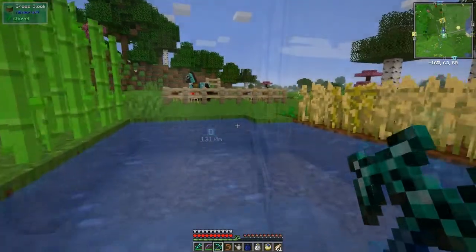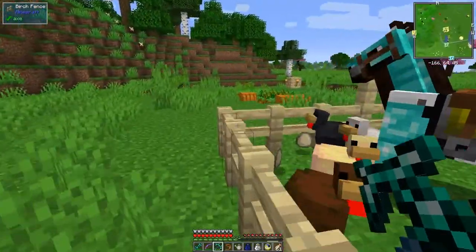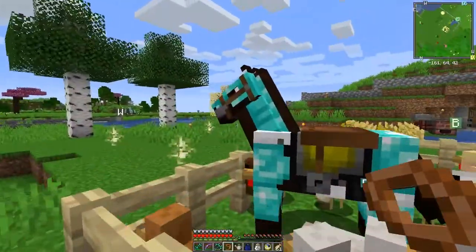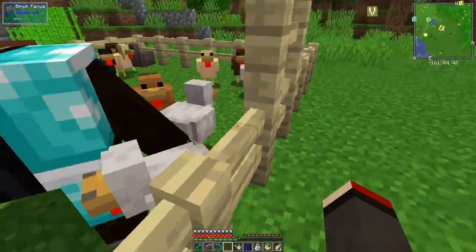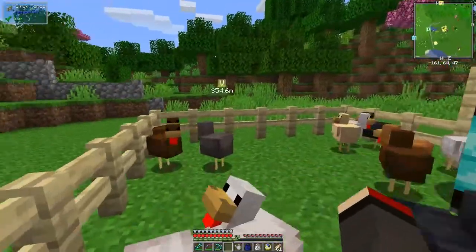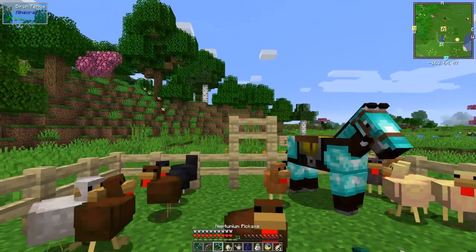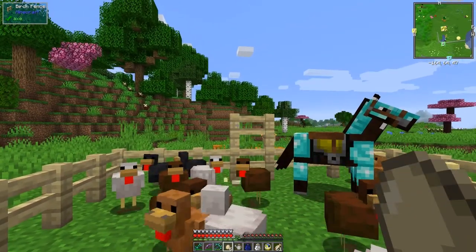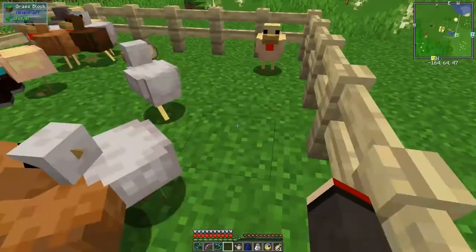I also got a horse who seems to have managed to get himself into the chicken pen - I have no idea how he managed to do that. Let's just tie him down. I've got a lead on me here so let's just capture him and tie him to a post - he's not going to go away now. The chickens have been growing feathers; we'll need some feathers for one of our upcoming projects.